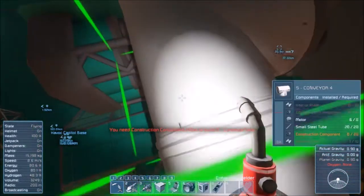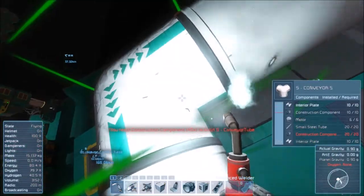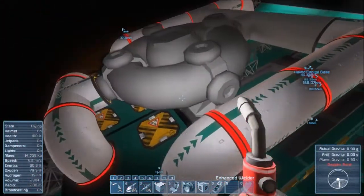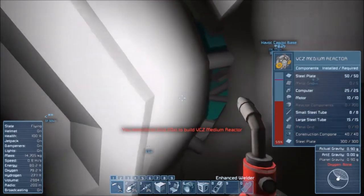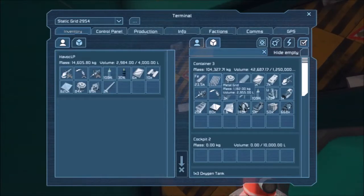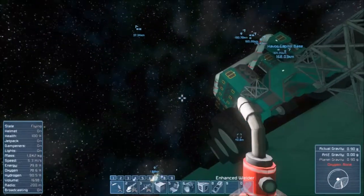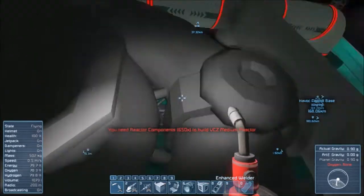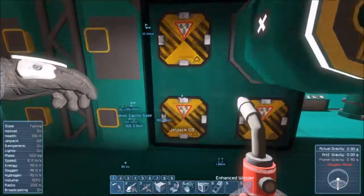More construction components. We are getting there. We need 15 metal grids and 700 reactor components — we have 50, so 650 more reactor components and we've got this. Grab those construction components, and that's going to be done for now until we get more silver.